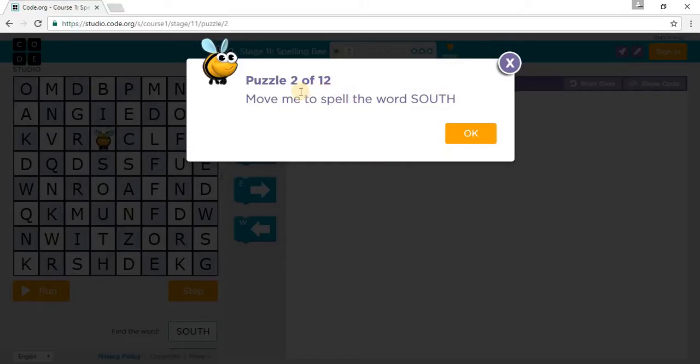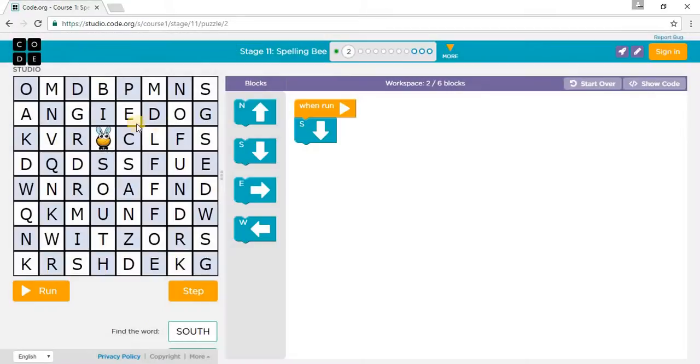Puzzle 2 says: move me to spell the word SOUTH. One down spells S, another down spells O, another south spells U, another south spells T, another south spells H. So we need five south moves: one, two, three, four, five south.